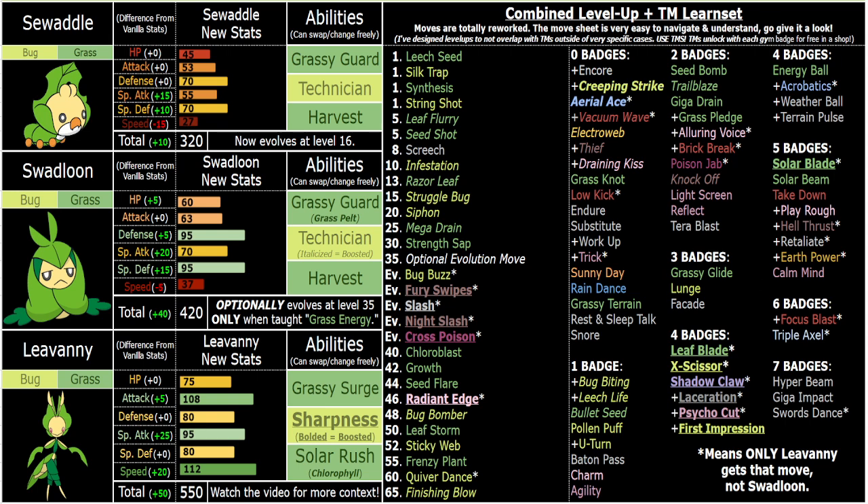Chloroblast in the sun is really strong. You can't do Scarf Chloroblast — it's 1 PP. So Chloroblast is reworked to give you plus one Special Attack now, and it's 1 PP. Essentially, what you can do is get the sun up, click Chloroblast, blow something up, get plus one Special Attack. The HP halving doesn't matter because you're outspeeding everything, and then you can go from there with your strong STAB moves — Bug Bomber, Earth Power, grass STABs. That's the best way to abuse Solar Rush. Also Solar Beam and Solar Blade are very, very strong at 135 power overall.